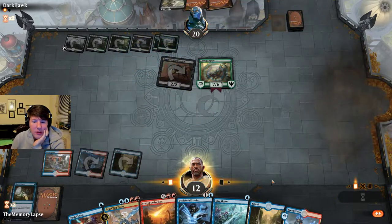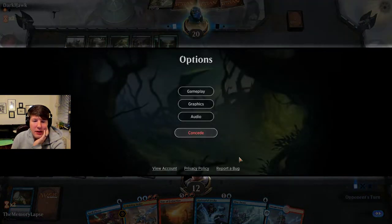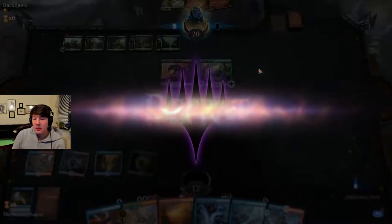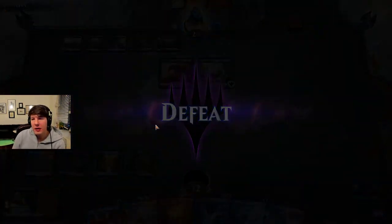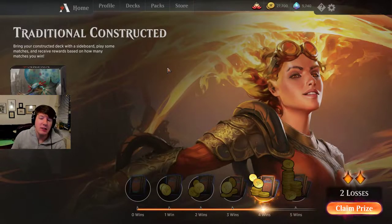Yeah, super disappointing to lose it like this, but we're not going to get the Star of Extinction in time and we're not able to beat the Carnage Tyrant. Again, I think the only games we lost with this deck were games where we kind of beat ourselves — drawing no red sources, just islands — that's how we lost the third game to the Esper deck. And here just super awkward draws both games.